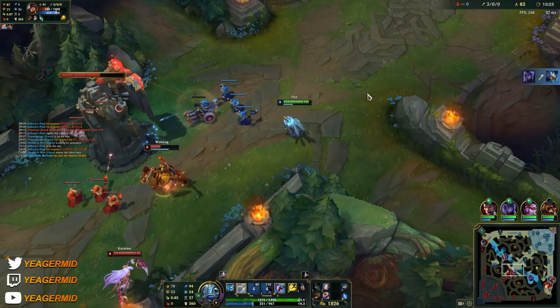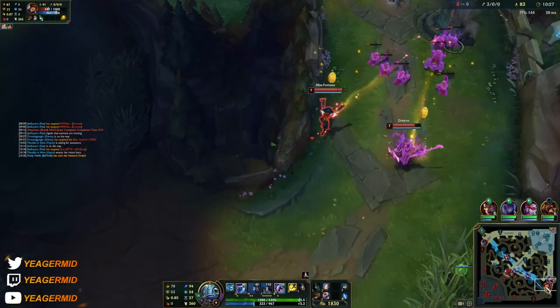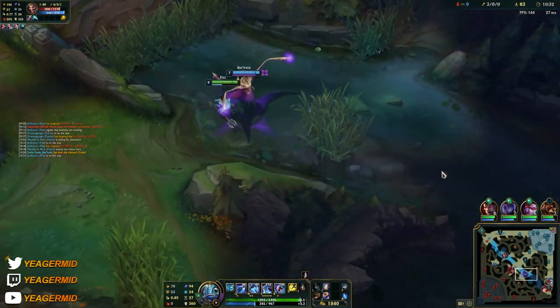I saved my ultimate because he can block it with his W. Let's go bot side again.